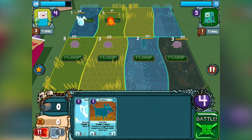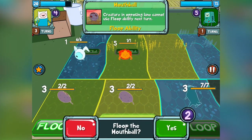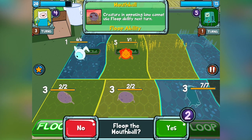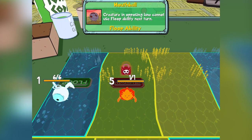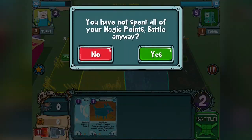Put another mouthball out — got a whole neck of mouthballs. Using that magic up here, the four in the top corner, I can choose to floop one of my creatures so they can't use their ability next turn. Each creature has a different floop ability. It's pretty useless, but let's go ahead and battle.